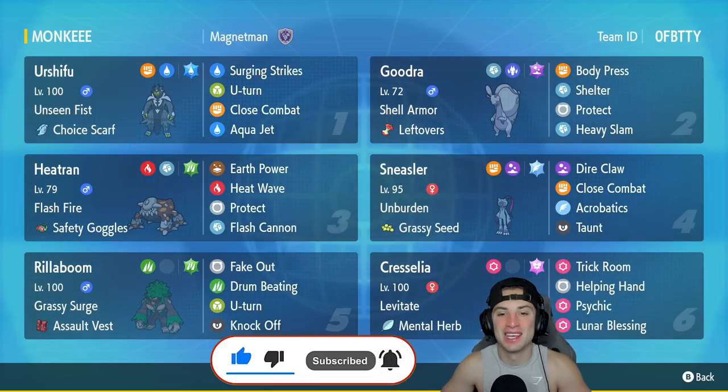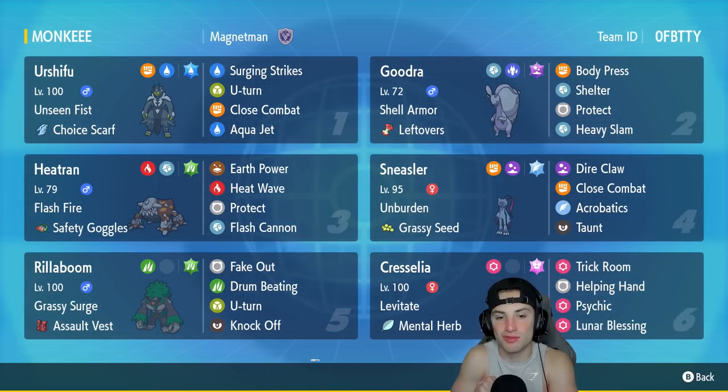This team also features very cool Pokemon for Regulation D: Ceruledge, Goodra, Urshifu, Heatran, Rillaboom, and Sneasler. All these Pokemon were released in Regulation D. Somebody made a team, merged them all together, and this team is phenomenal — used on the casual ladder for one match and absolutely ripped into it with the Sneasler.